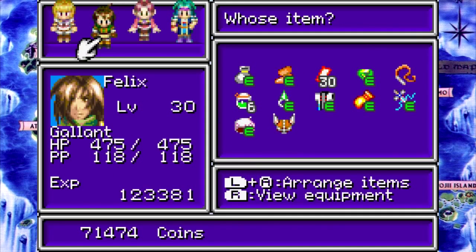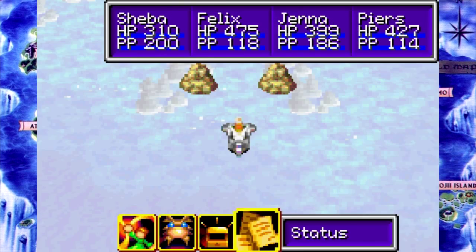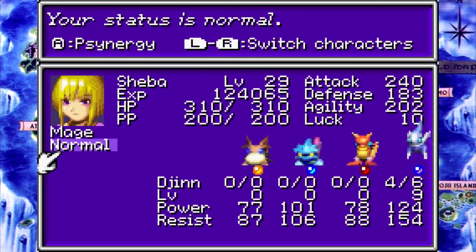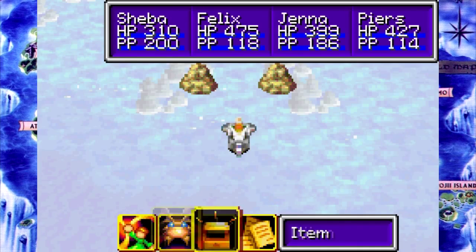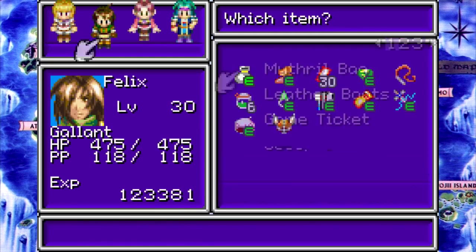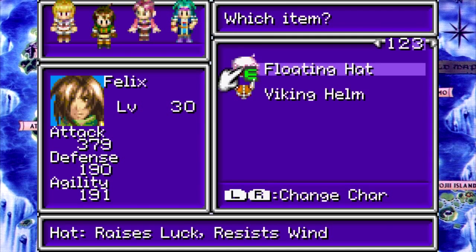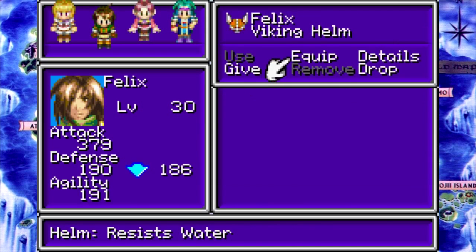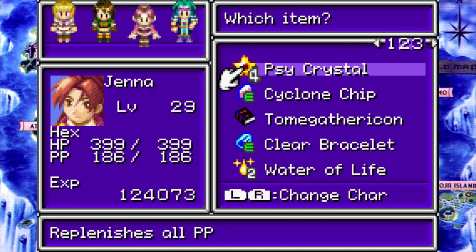First of all, we actually need to do something really quickly here. Let's just check in here. Okay, that's not quite ideal, but we're gonna throw this on Felix here. Even though it lowers his defense and luck and wind resistance, we don't need that stuff.